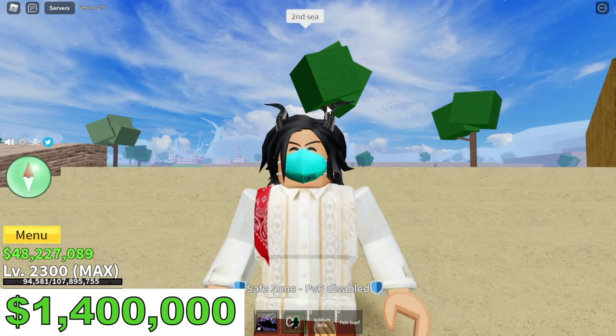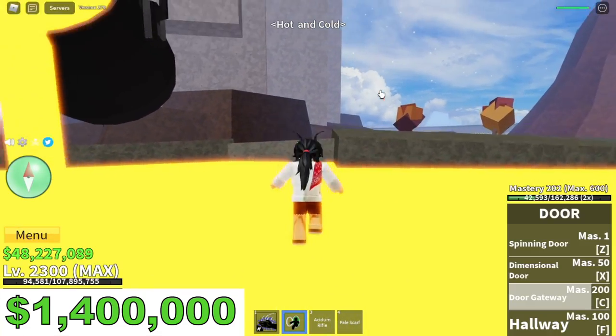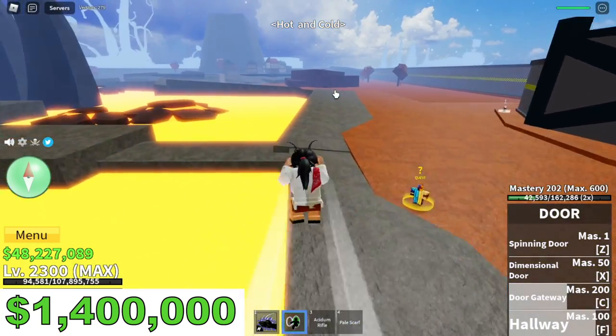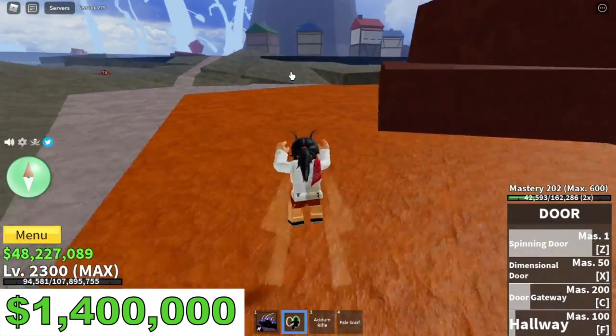Next up, the second sea. Just a reminder: in case you haven't bought any fight style and you are in the second sea, just head to the lava area — hot and cold — and there is a village here. On the right side of the Smoke Admiral boss, go to the right. There's a village where you can buy all the first three fight styles.